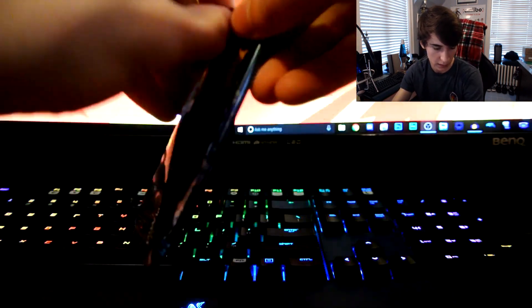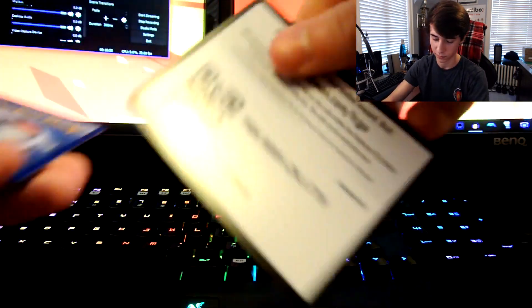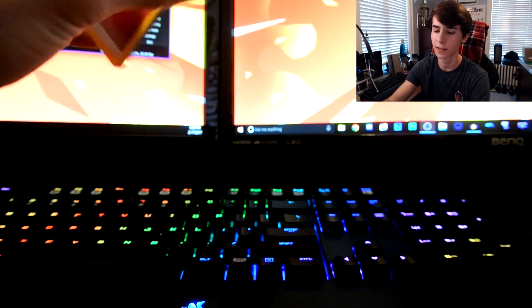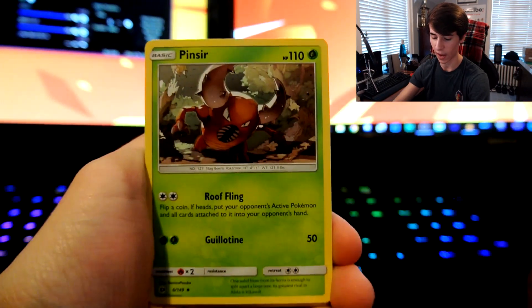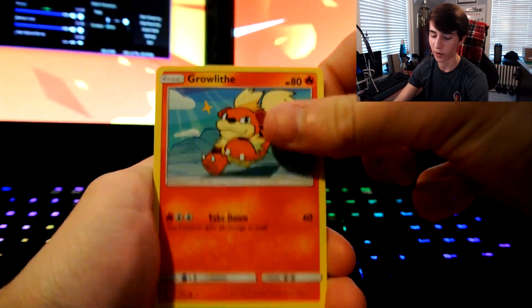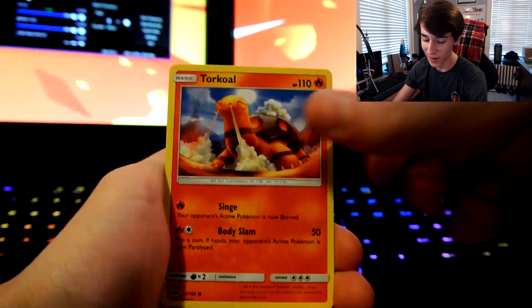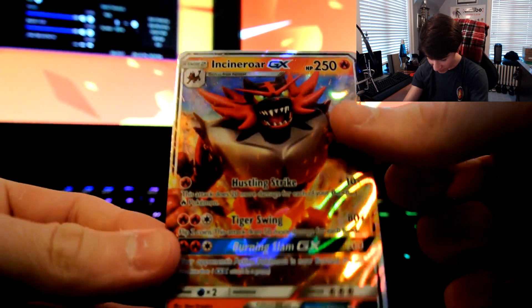That was the third-to-last code card, this is the second one. So they have — is there a Lunala pack art in this set? I don't think so actually. That's weird, so it's everything else but Lunala. Pinsir, Timer Ball, Growlithe, Zubat, Torkoal, Rowlet, Potion — Incineroar GX! Yo!